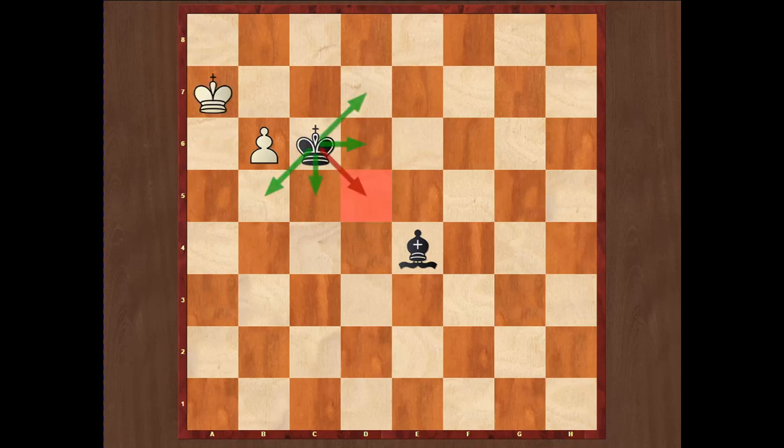If white plays Ka7, any king move besides the terrible Kd5 actually draws the game — only Kd5 loses. If Kd5, then simply B7 wins the game. But any other move, for example Kb5, is an easy draw because when white plays B7, black will just capture the pawn and the game is drawn.